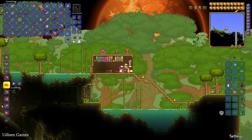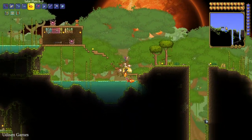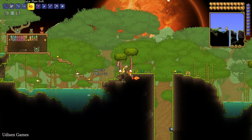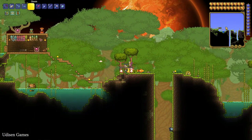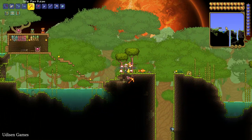The Solar Flare Drill is extremely fast, and the Solar Flare Pickaxe is also extremely fast and works at a large distance, as you can see.